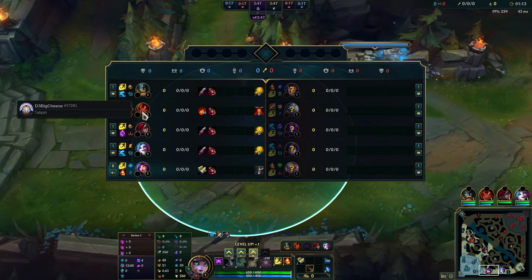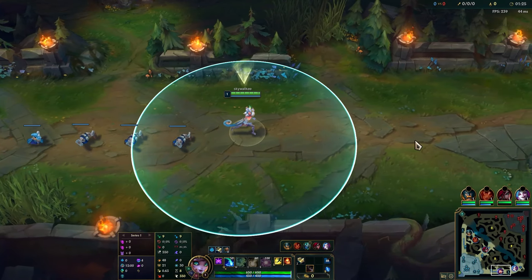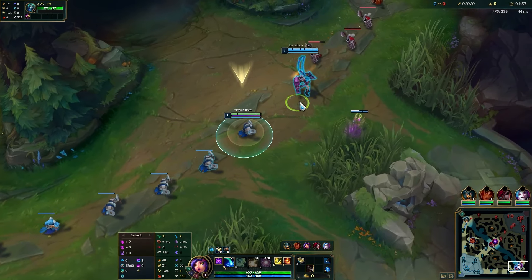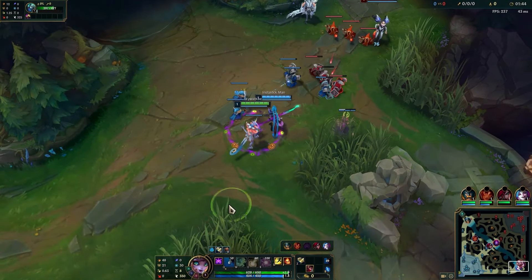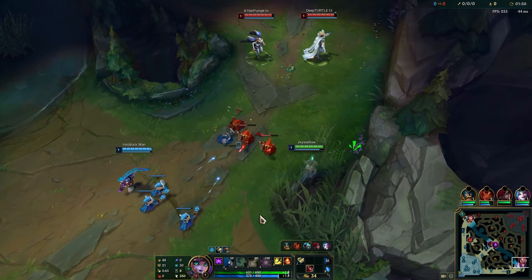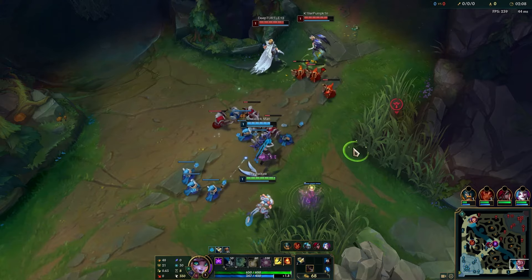We already have two AP on the team — Taliyah and Katarina. Katarina seems to have started Doran's Blade, so probably not AP Kata, but we'll see. In any case, we won't really need to be the damage dealer in this game, so we'll be fine just defending our damage dealers. As for items, besides the Mobi Boots rush, I'd like to go Shurelias to increase the speed of my Jinx, maybe a Locket to give her some defense — a shield that would come in handy whenever they do any sort of all-in, because they will try to do all-ins.